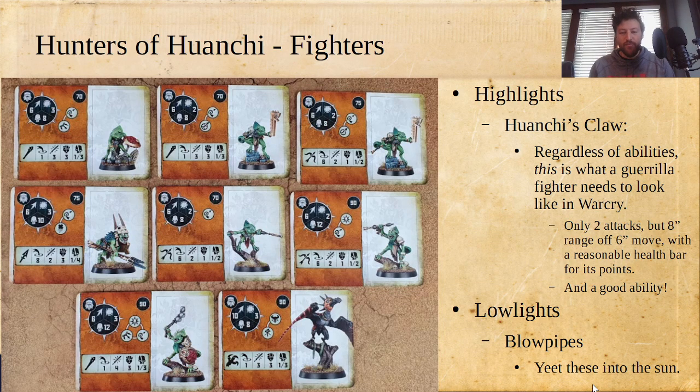That eight-inch javelin profile doesn't have a minimum range, which is really nice. There are only two attacks, but you're really just trying to hit those fours on crits. At 75 points, you can field a bunch of them. Finding places to convert more of these — those helmets are going to be tough to find, but I believe the Blood Bowl kit for the Lizardmen faction has a bunch of Seraphon-themed Aztec helmets you could use to convert up these Huanchi's Claws. So if you got this box and then got the Blood Bowl team, you'd be able to get three or four more claws, and that's really what this warband wants to be doing.